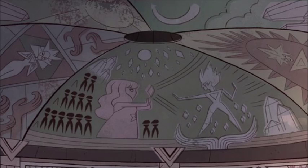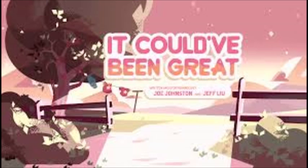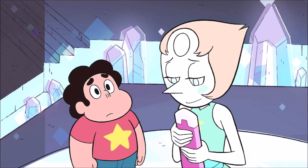Another thing I've seen theories cover is in the episode 'It Could've Been Great,' you don't see Pearl for a while while Peridot shows Steven the mural of Yellow Diamond. A lot of people speculate that Pearl was actually looking at the mural of Pink Diamond — just like she does whenever she sees anything related to Rose. When Steven found Rose's sword, Pearl held onto it; same with the scabbard. Anything to do with Rose, Pearl clings to.